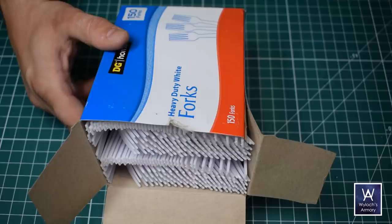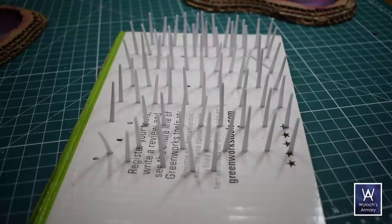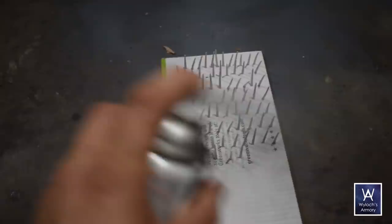So while that's curing — plastic forks. I chopped off the tines and then stuck them in some cardboard to go out to the garage for some primer. Two thin coats applied from 12 inches away and let it cure overnight.